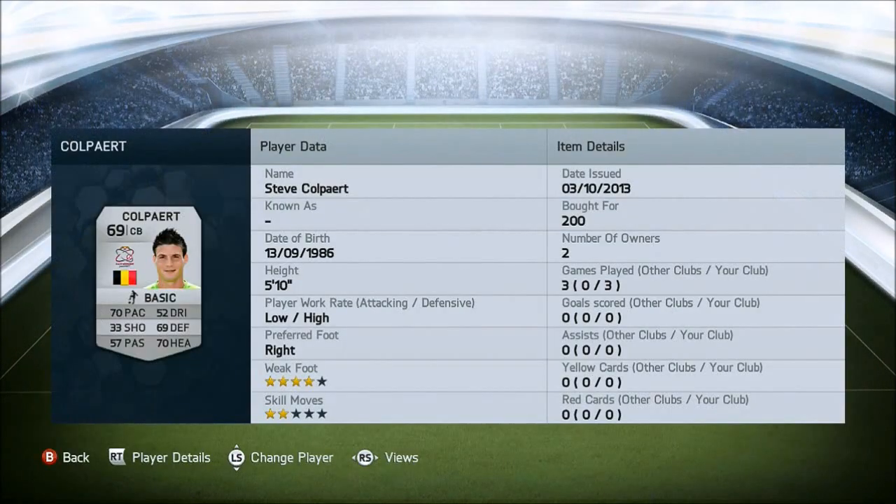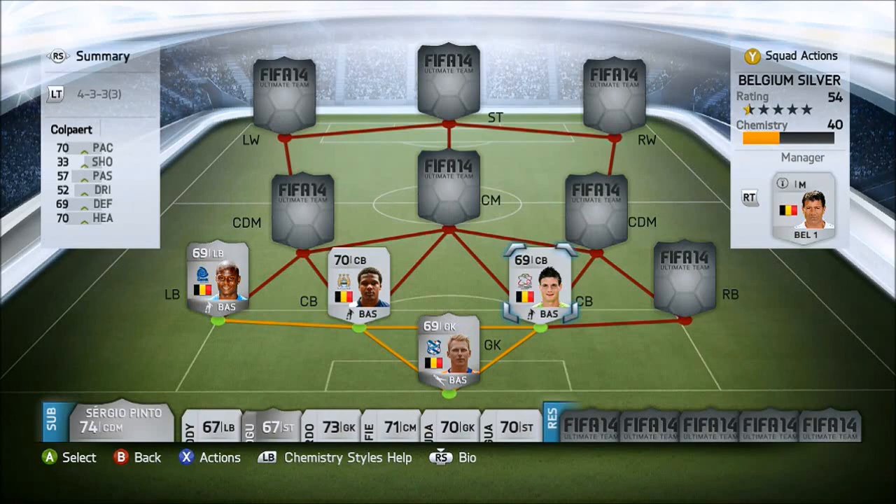Now onto the right centre back, we have Cole Pyatt, I believe that's how you say it. He has low attacking and high defending work rates, and 4-star weak foot, which is very nice to have on a defender. He has 70 pace, 69 defending and 70 heading. The stats aren't too special on him, but I did get him for just 200 coins, which is very nice. He's a pretty decent defender.